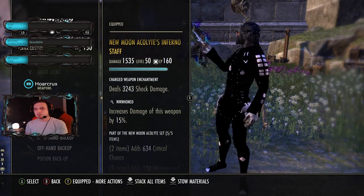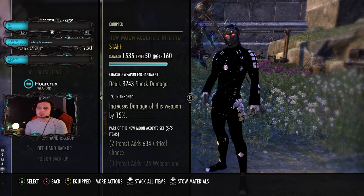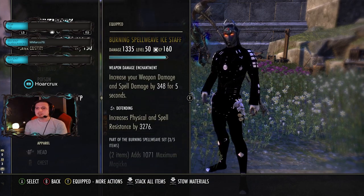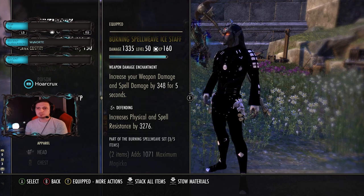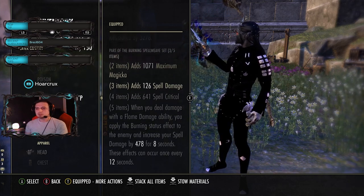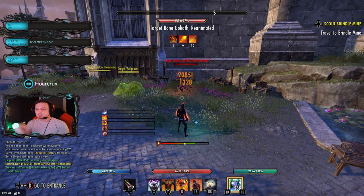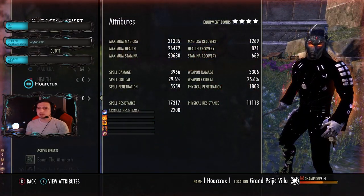On the back bar we're running Burning Spell Weave. We have a staff with shock damage and Chamion for the concussed status effect, and Nirn Home again to increase overall spell damage in case you opt into running Valkyn Skoria or another proc set. Burning Spell Weave: whenever you inflict fire damage you give yourself a buff. You can apply dots on the front bar and as soon as you swap to the back bar, Burning Spell Weave has proc'd. It's very reliable to proc and it layers your burst really well.